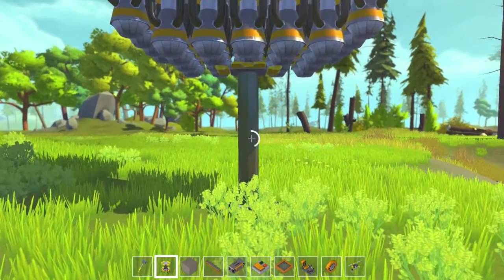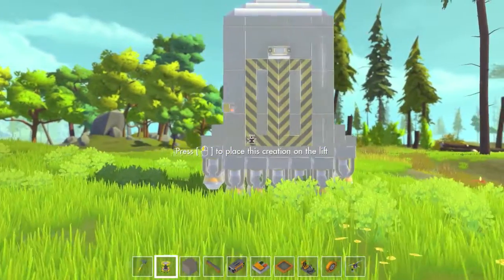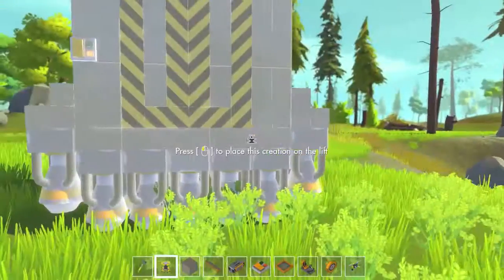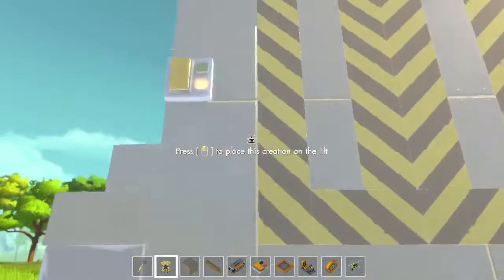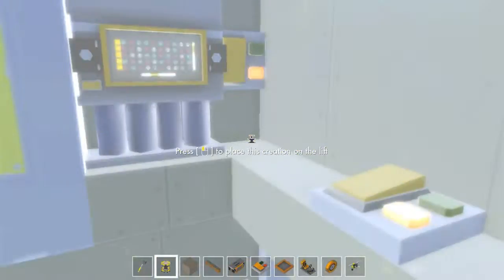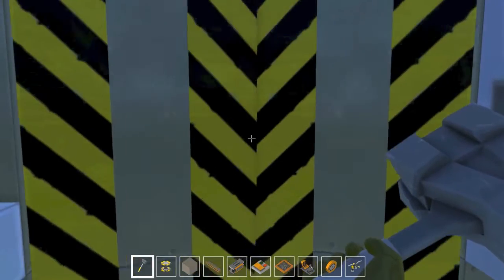I want to show you how this rocket ship works. The FPS just dropped like crazy because of all the thrusters and other stuff around here. But we're going to test this out. If we go inside, we open our doors — opens like that — we jump in and hold our wrench out. The door should close right after us in a couple of seconds. There we go, they close.